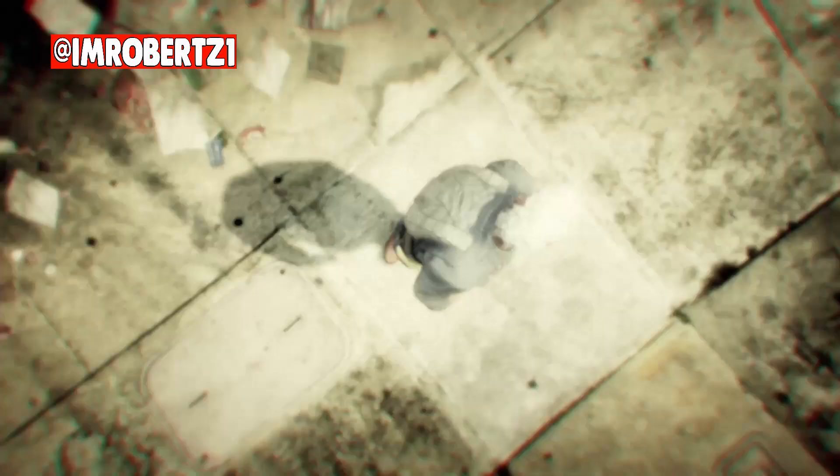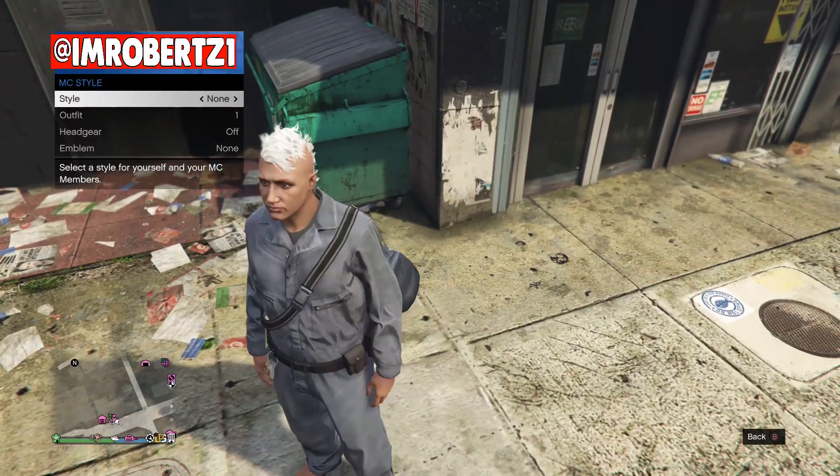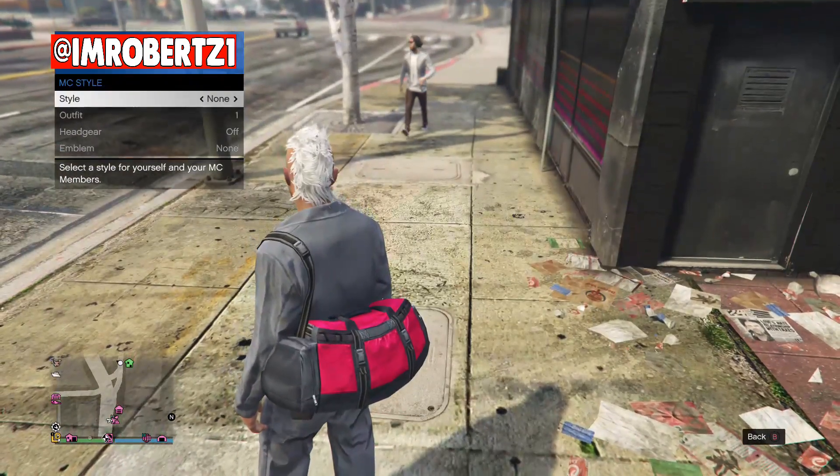When you spawn online you should have the outfit. If you don't see the duffel bag, go to CEO style then hit one to the left, then one to the right — the duffel bag should reappear.